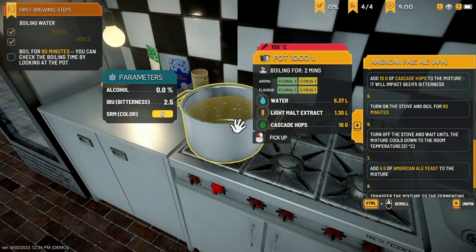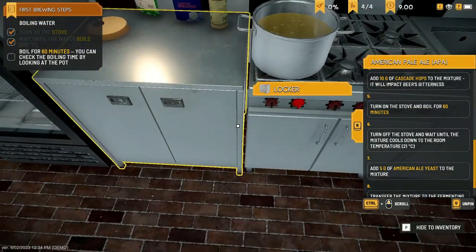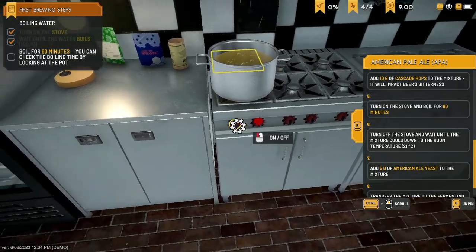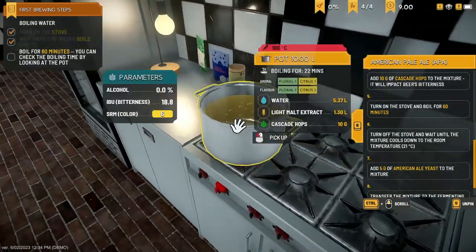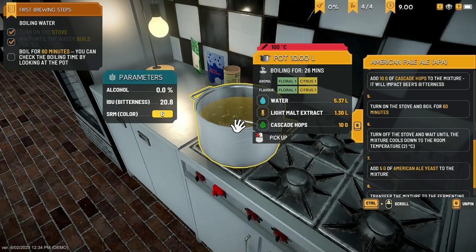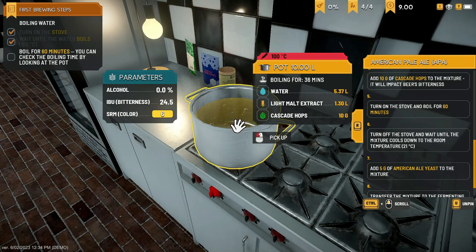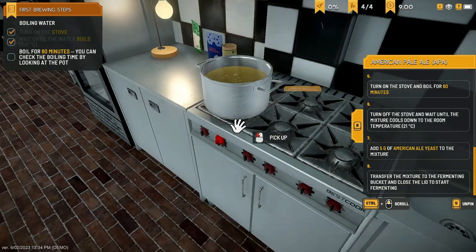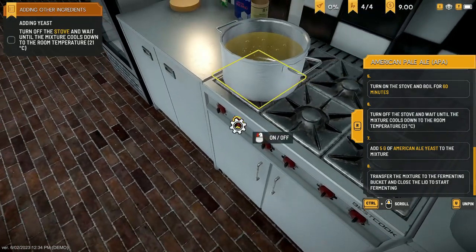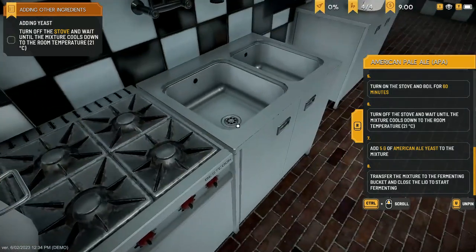It's bubbling now! Boil for 60 minutes — you can check the boiling time by looking at the pot. It shows a highlighted square for which burner is active. Great start to brewing some beer. We're at 33 minutes, then 51 minutes. We want to get it exactly at 60 minutes. 59, and boom — it's just over at 61. One minute over, that's going to have to do.